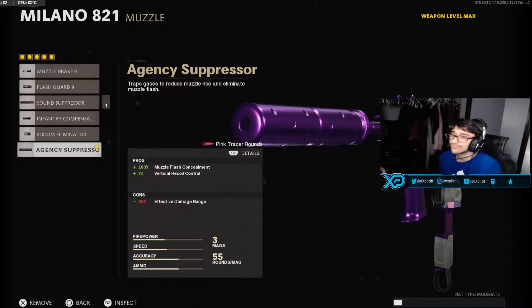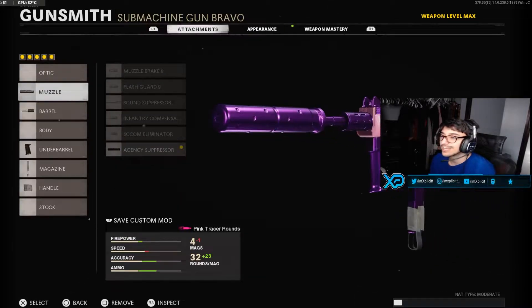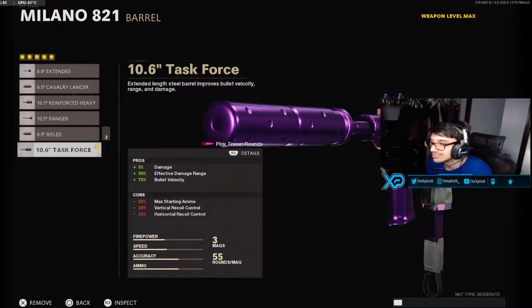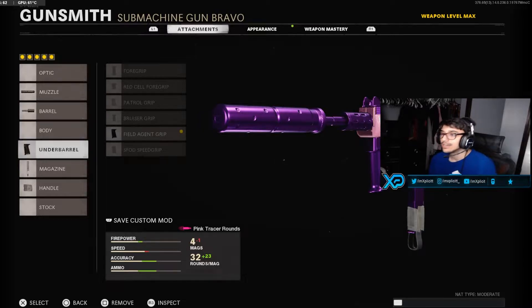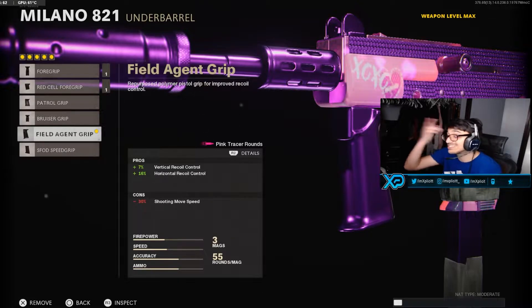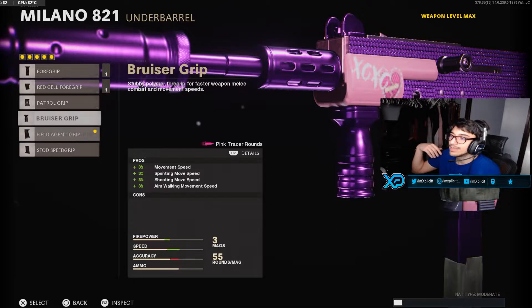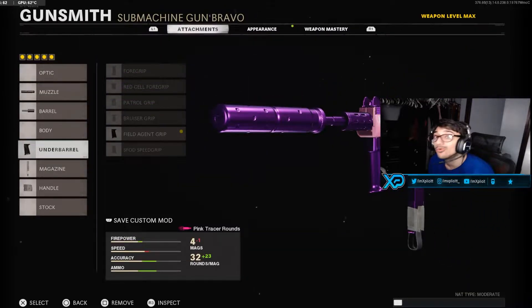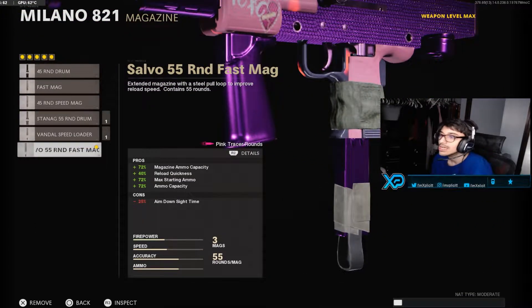Let's get right into the class setup. For the muzzle we're rocking the Agency Suppressor — before you say anything about losing damage range, just trust me. For the barrel we're going with the 10.6 Task Force, which basically gives back the damage range you lost with the suppressor, plus more bullet velocity. For the underbarrel we're rocking the Field Agent Grip — this gun is already accurate, so you might as well throw on the Field Agent for basically no recoil.